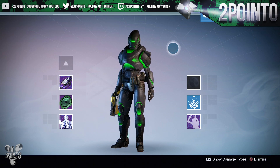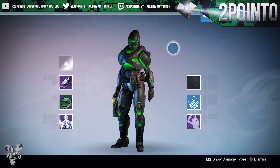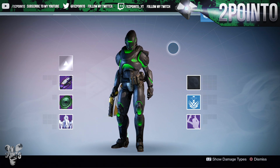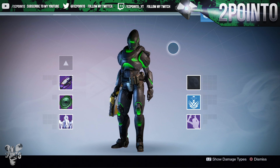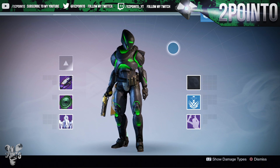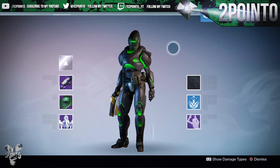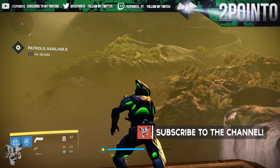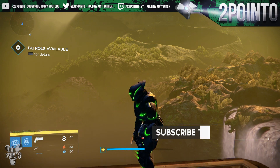Let me know down below in the comments what you think — does the gear look really nice? Green chroma is definitely my favorite one that we have in the game now, but let me know down below what you think. That is going to bring us to the end of the video — I really wanted to show you guys what the full set of green chroma looked like on my Titan. If you did enjoy the video please leave a like as it really does help me out, subscribe if you're new around here for daily Destiny videos, and as always thanks for watching — I'll see you guys on the next one.